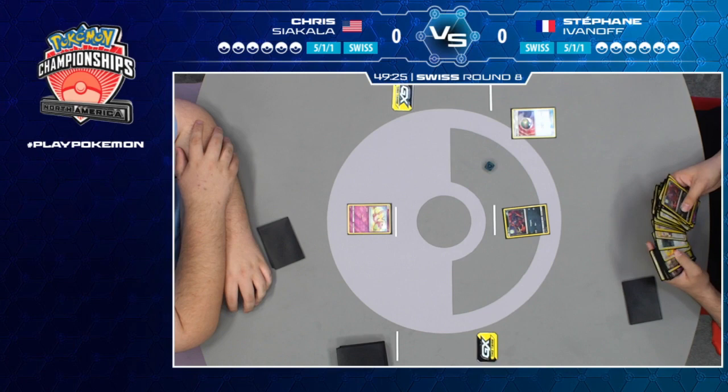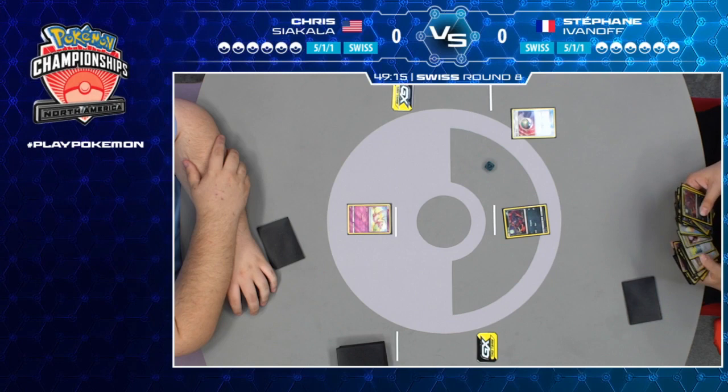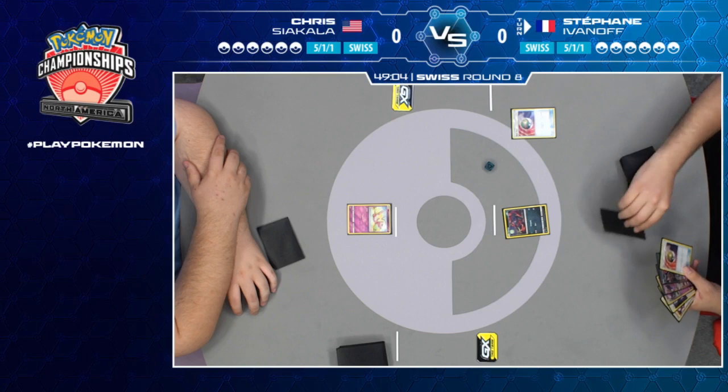Stefan is the first player here, and he plays a Nest Ball, which is very important when you're playing a deck like Zoroark. You want to get as many Zoro into play as possible, as many of your supporting Pokemon into play as possible. That will allow you to continue to set up. This Nest Ball will give him some options, so he's looking through his deck, making sure nothing too critical is a surprise. Stefan is just looking to really start cementing his consistency.